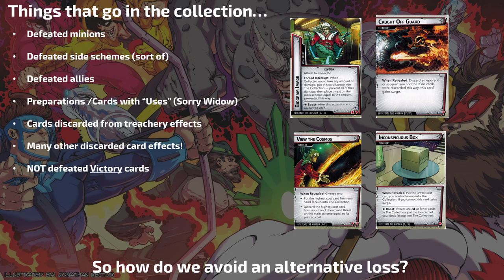You pretty much use Black Widow's signature set as resources and just play with those 25 aspect cards. Cards can also be discarded from treachery cards and other card effects. Let's look at four of the card effects from the Infiltrate the Museum set, which is only 13 cards total — one is the main scheme, three are the villain stages. There's one copy of Biogram Image — it's an attachment that goes on the Collector, and when he would take any amount of damage, you put this attachment into the Collection.